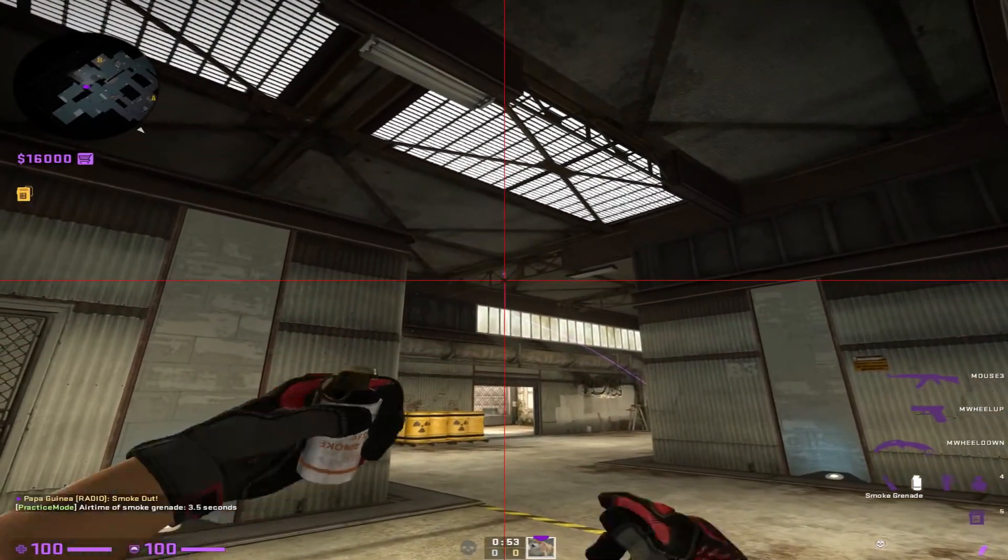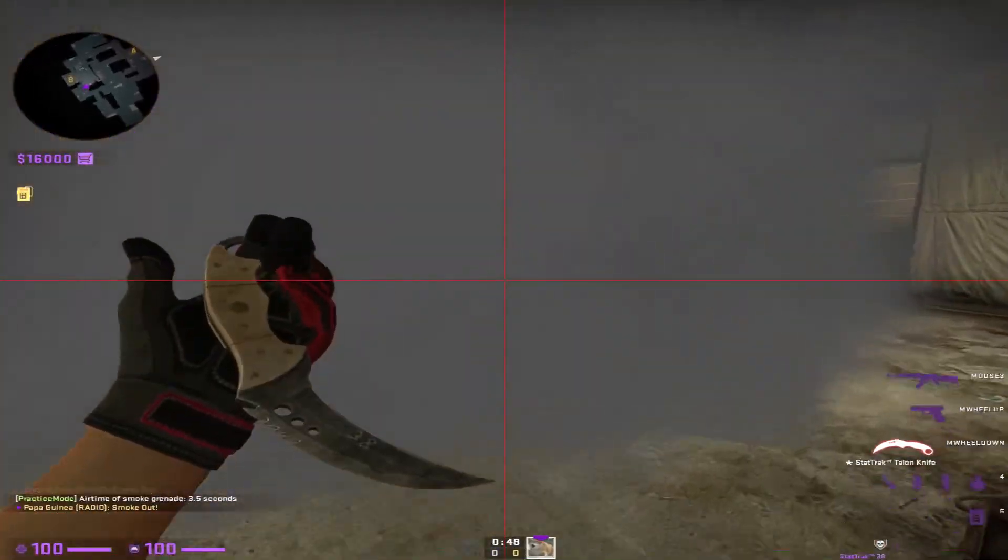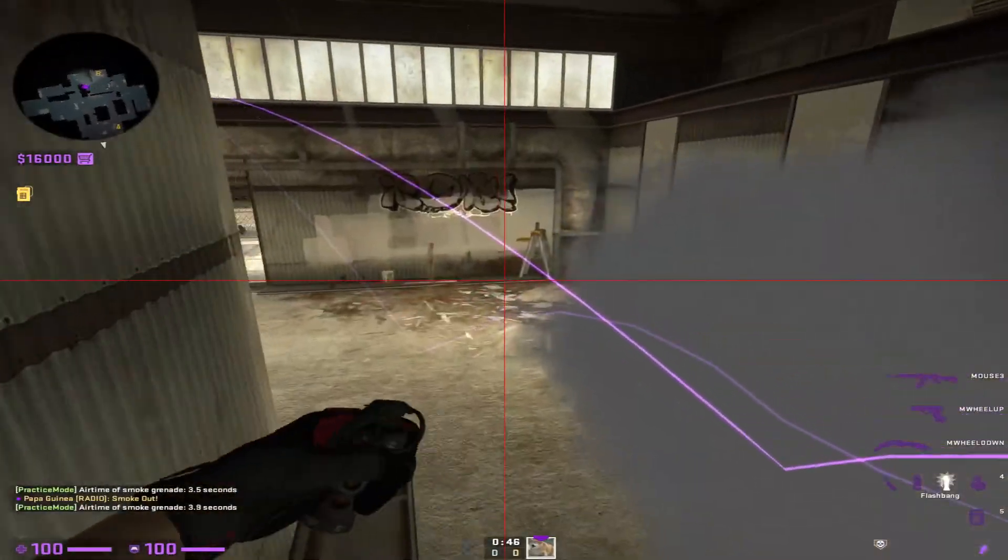Let's try that again. Left click, run and throw. That's gonna smoke off cross. That'll allow you to get into the checkers.